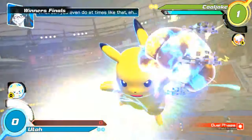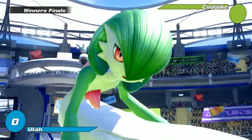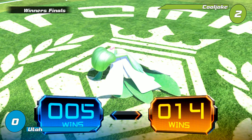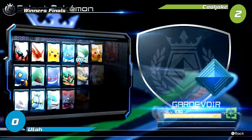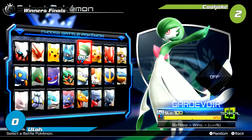Pops burst — maybe he was expecting the nuzzle, but luckily Pikachu's burst is pretty weak. Utah may survive... never mind. That brings it in Cool Jake's favor. The question is: is Utah going to change characters to get a brain reset? Maybe he'll go back to the character select screen just to wind down and think through.